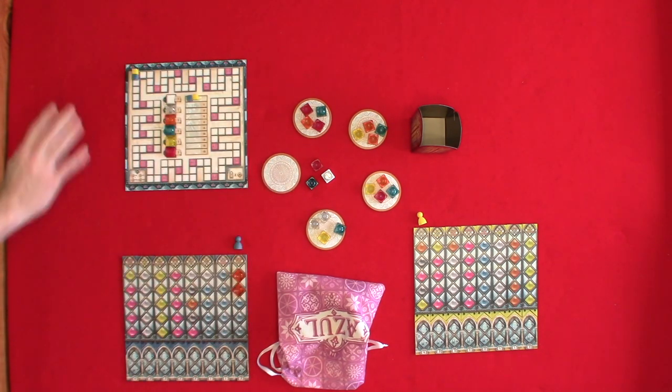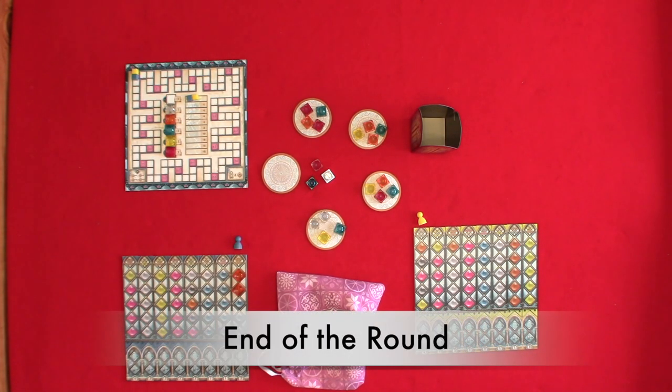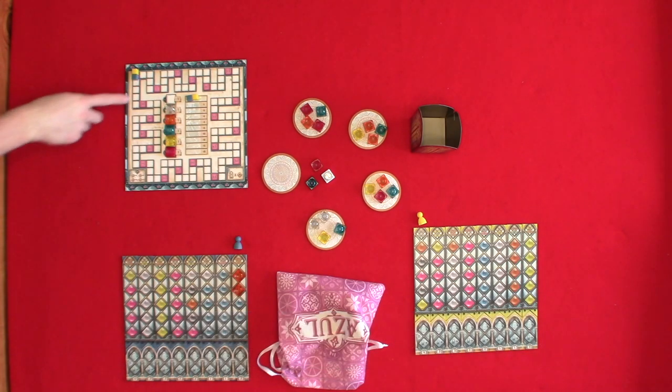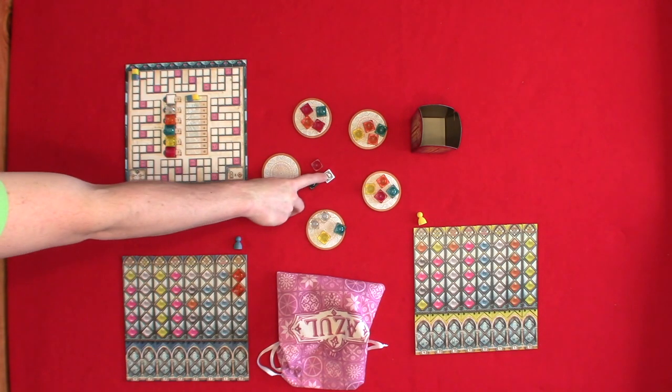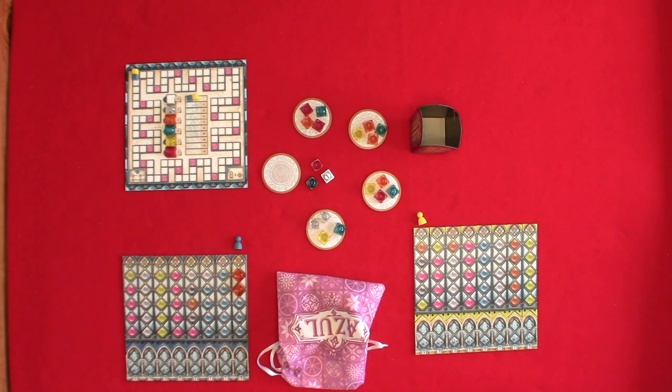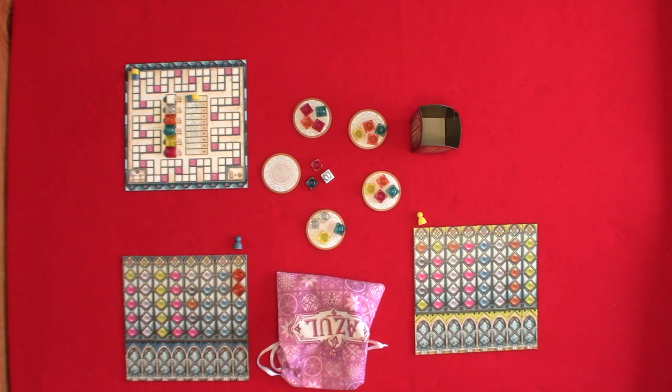Turns continue until all of the pane pieces have been taken, indicating the end of the round. At the end of the round you would remove the round piece if you are ending in rounds two through six. The starting player would refill the factory displays with four pieces, and if the bag is empty you would refill the bag from the glass tower.